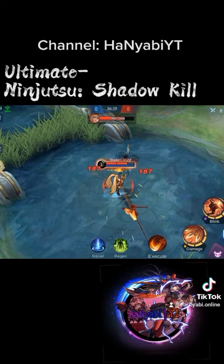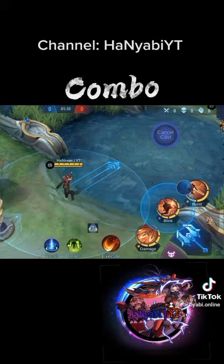For his basic combo, use the second skill and close in using the closest shadow to the enemy hero. Then use the first skill to mark enemies and follow up with your ultimate. Use your first skill again if necessary.